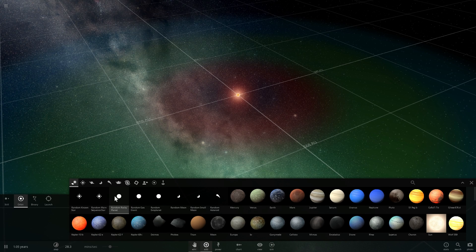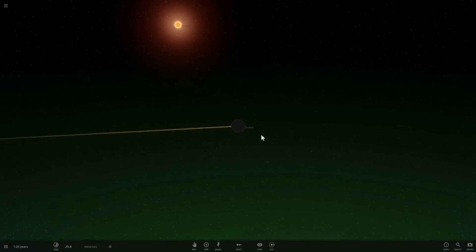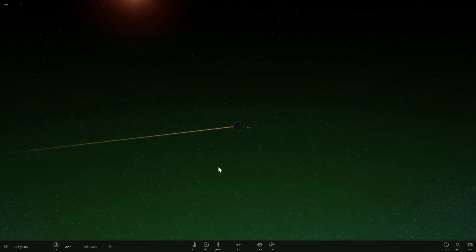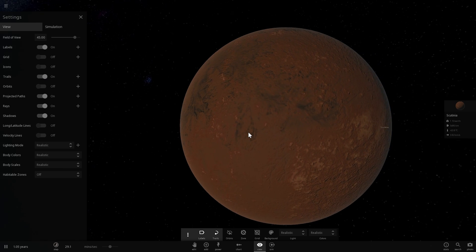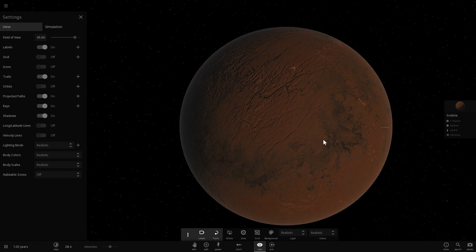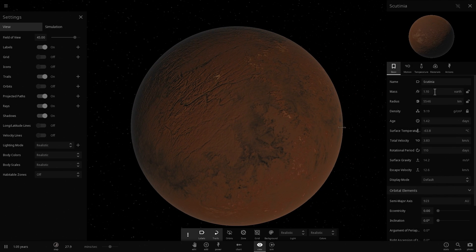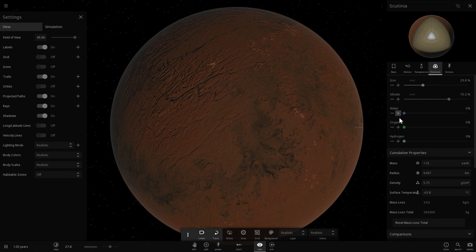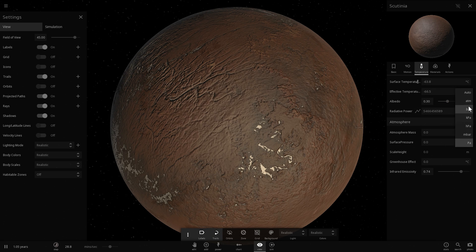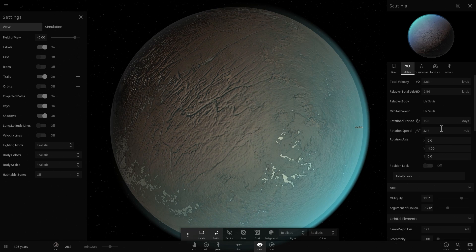So this is where we can have a terrestrial planet with life. Let's place a random rocky planet — this is going to be our base of operations. Let's name it Scutinia, because this is UY Scuti. It kind of looks like Mars, a little brown and unfriendly to life, so let's make it more friendly. It's about 1.1 Earth masses. We'll change the materials to give it a little less iron, add some water and organics, and give it one atmosphere.